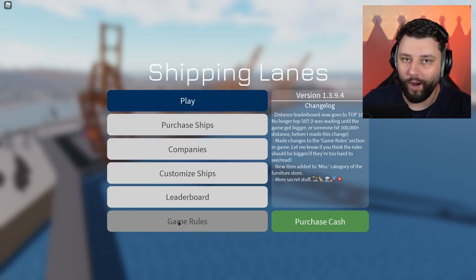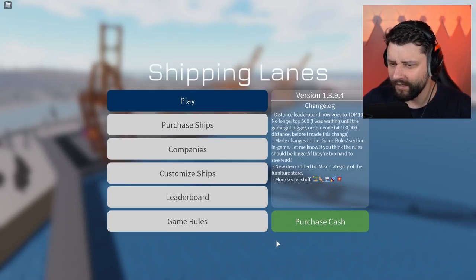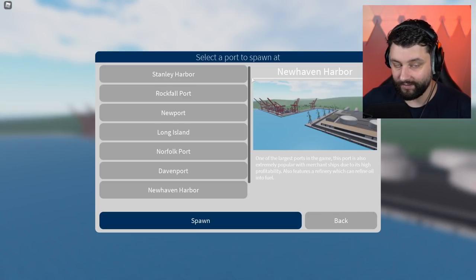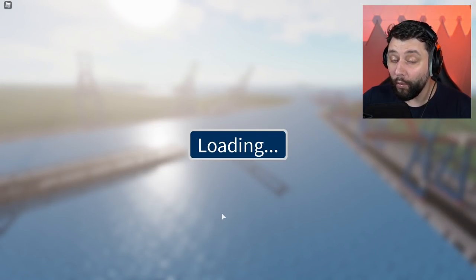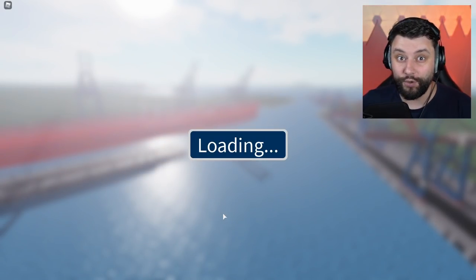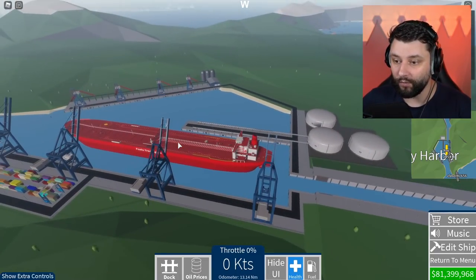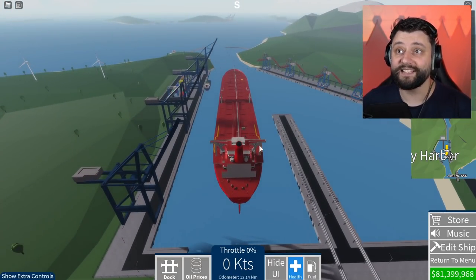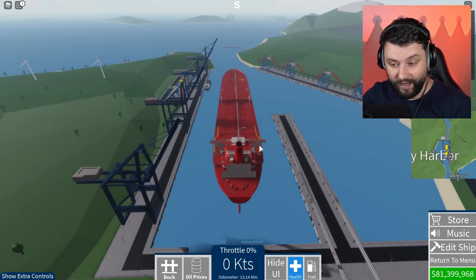First thing we need to do is go to play, get the SS Fool with the beautiful Fool's Trading Inc. design, and spawn at a random port. We need to check the oil prices before we start shipping to different ports. We've got to find the port that has the cheapest oil and then the port that has the most expensive oil - buy from the cheap and sell to the expensive. That kind of makes sense, right?